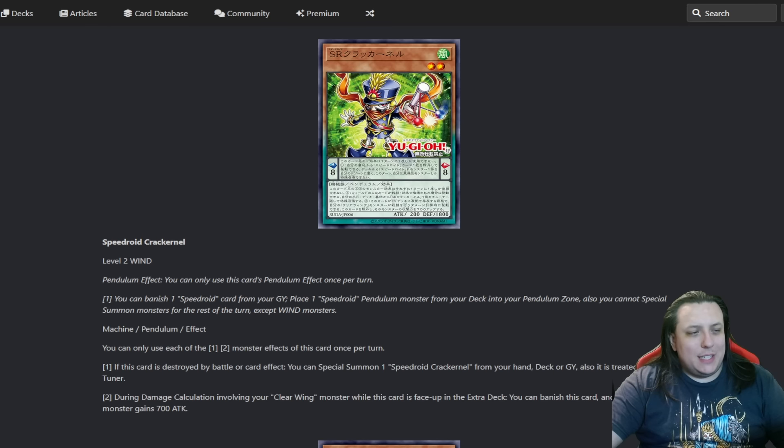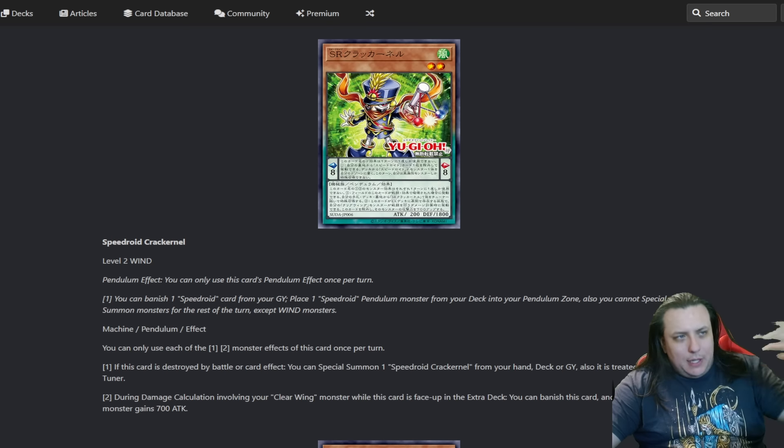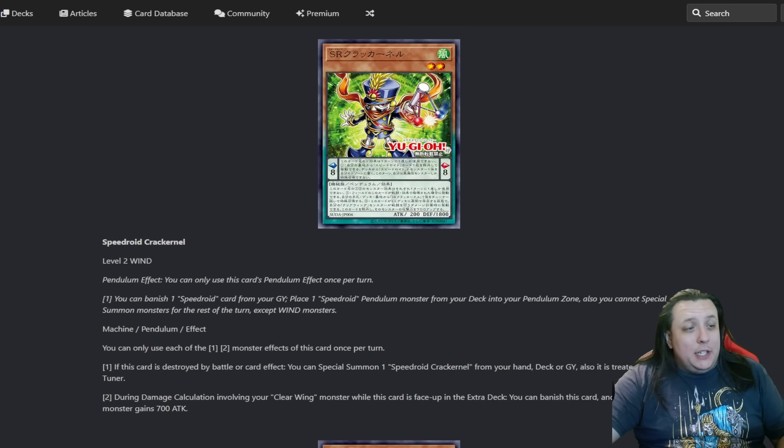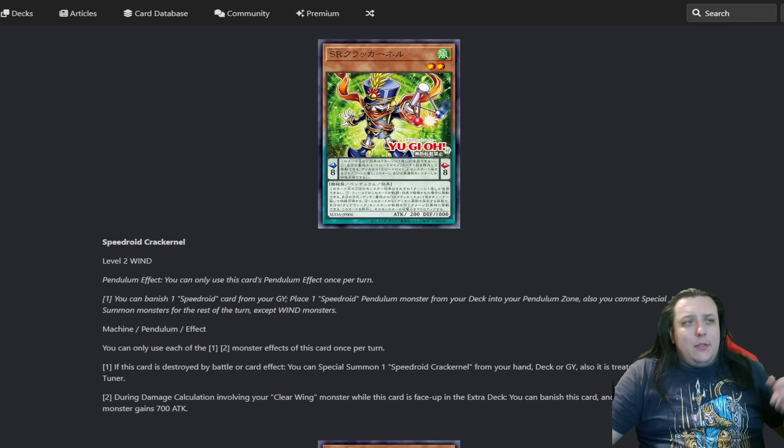As a monster, you can only use the first and second effects once per turn. If this card is destroyed by battle or card effect, you can special summon a Speedroid Crack Kernel from your hand, deck, or graveyard - also it is treated as a tuner. During damage calculation involving your Clear Wing monster, while this card is face-up in the extra deck, you can banish this card to give it 700 attack. That's significant - 700 from a base 2500 on Clear Wing is 3200, and Crystal Clear Wing is 3700. It's complete scales, leaning more into pendulum gameplay that the deck has kind of had but no one's really leaned into. With a good link monster, pendulums are kind of a good fit.